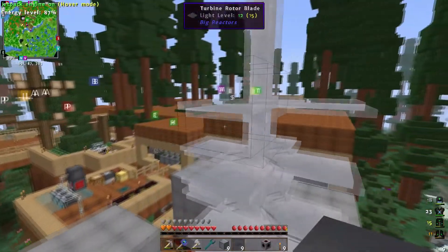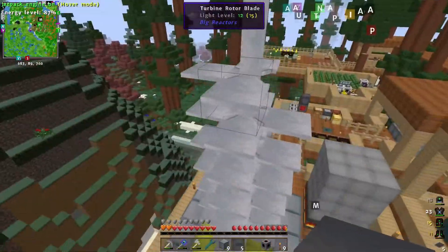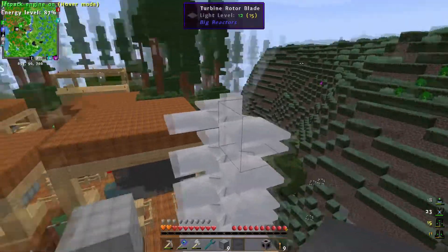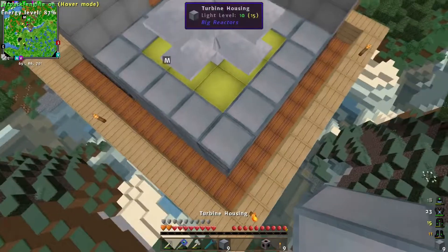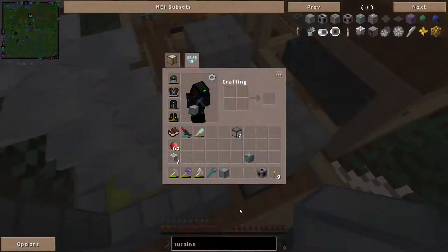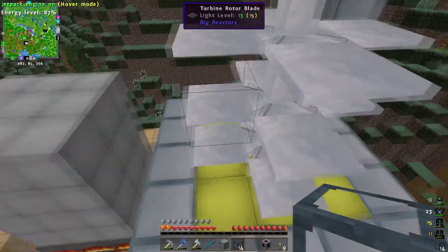We're looking good here — we've almost finished constructing the blade assembly. As you can see, big turbines are kind of huge compared to big reactors, but they produce an absolute crap ton of power once they're finished. Build you up like so, and then we need to start building this upwards. We're going to need some more turbine housings and turbine glass.